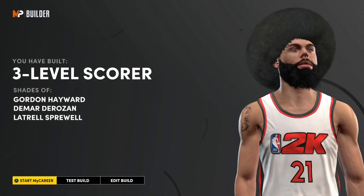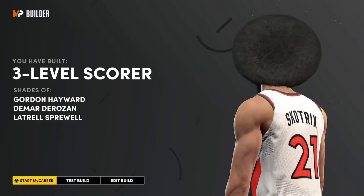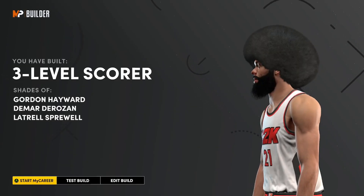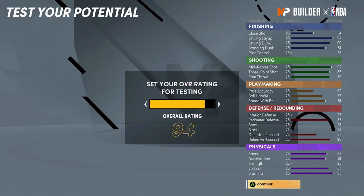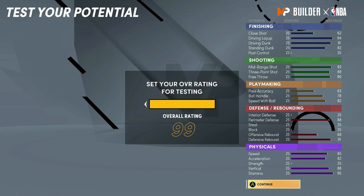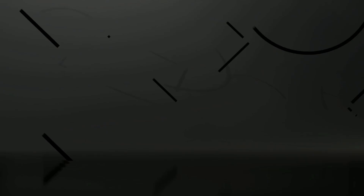The result is a three-level scorer — comps include Gordon Hayward, DeMar DeRozan, and Latrell Sprewell — but it really does play like Carmelo Anthony with very similar stats. It's a really good all-around small forward build. Now let me take a quick second to show you how to set up the badges. You'll see the best badge setup and also which badges upgrade to Hall of Fame once you get above 95 overall.